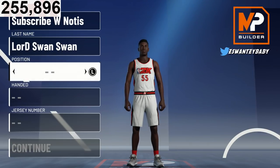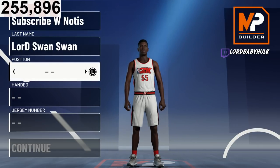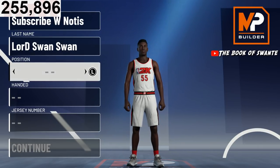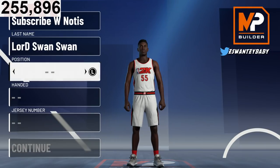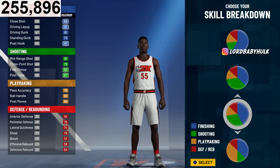I've shown plenty of builds and I have the best tutorials on YouTube in the 2K community. After patch 3 there's a better way to make it. For PG and shooting guard, you get the same badges — shooting guard just gives you about 15-20 more attributes. The pie chart we are going to pick is this one right here.